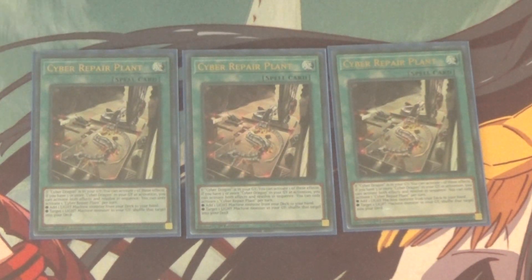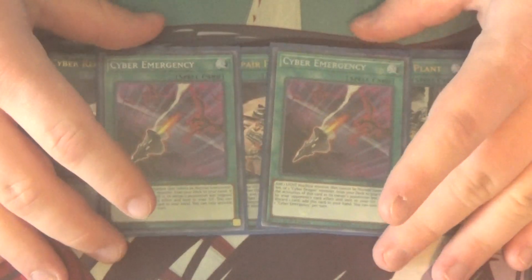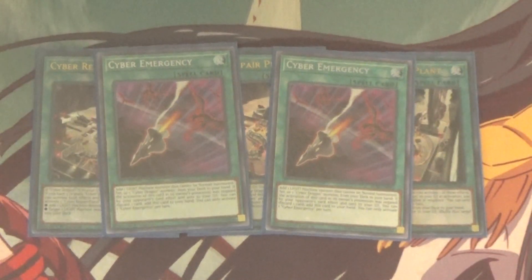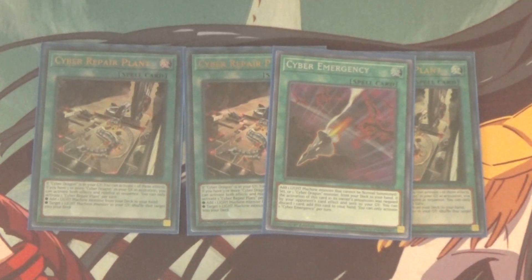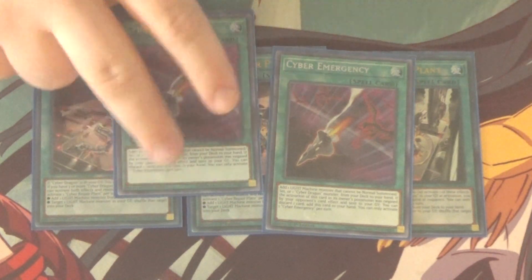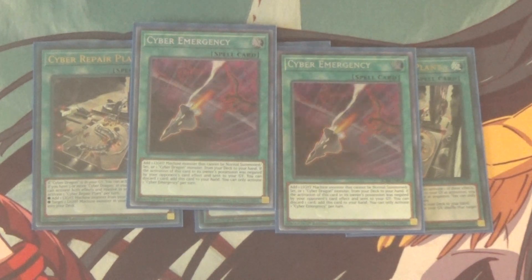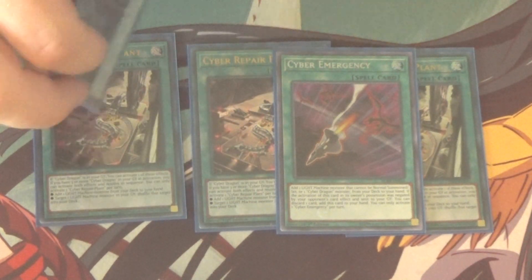It makes me wonder who's building the Cyber Dragons — I wonder if whoever built the Ancient Gears went on to build the Cyber Dragons, but I'm reading into lore a bit too much. Next up we got Cyber Emergency. This card is really stupid — it lets you add any Light Machine from your deck that cannot be Normal or Set, or any Cyber Dragon Monster from your deck to your hand. And on top of that, if this card is negated, you get to discard one card to add it back to your hand, though you can't activate it again that turn since you already tried once. You can activate one per turn.